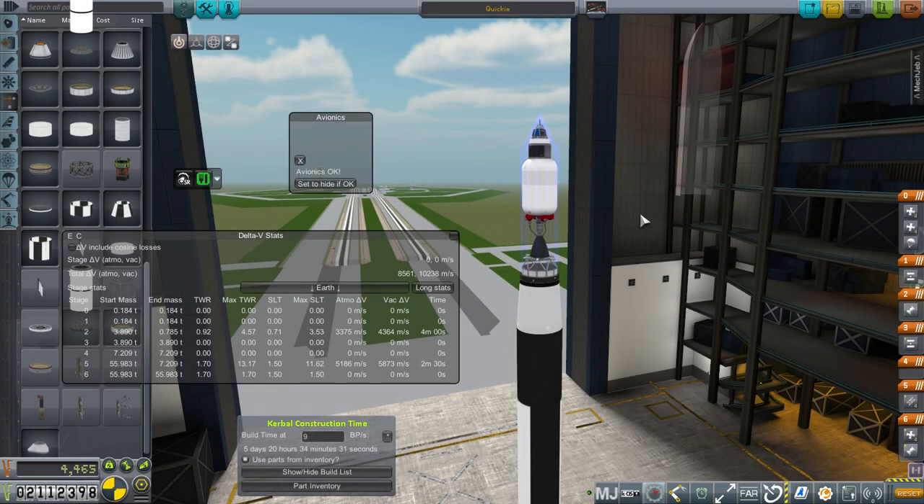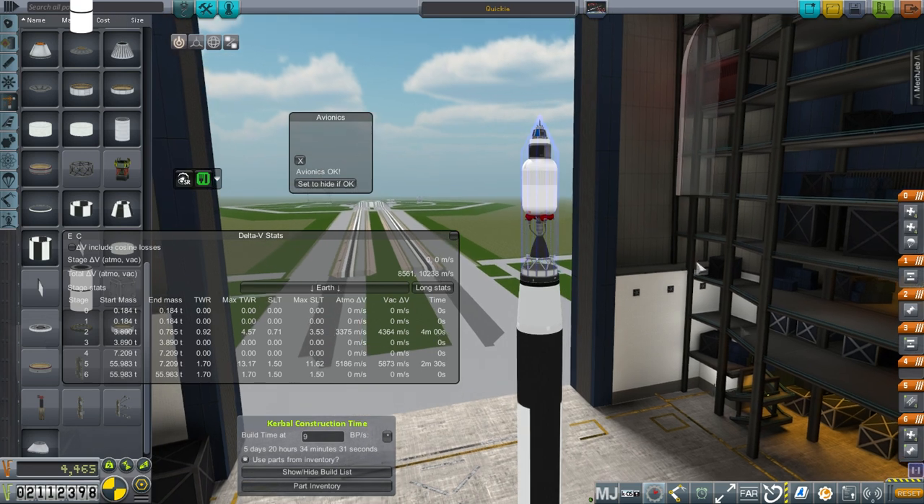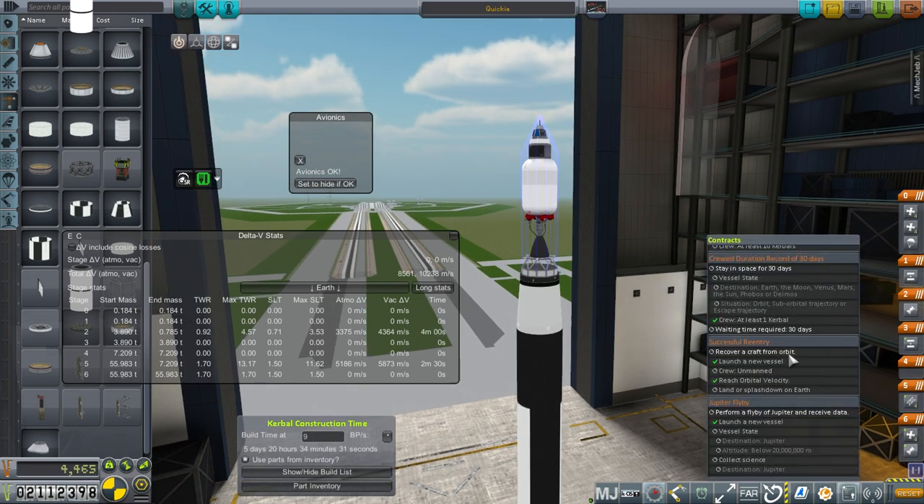Hello everyone, and welcome back to my Realism Overall Series in Kerbal Space Program 1.1.3. In this episode, I'm going to begin with satisfying the successful re-entry contract. We're just trying to launch an uncrewed vehicle up into orbit and then have it come back down safely.